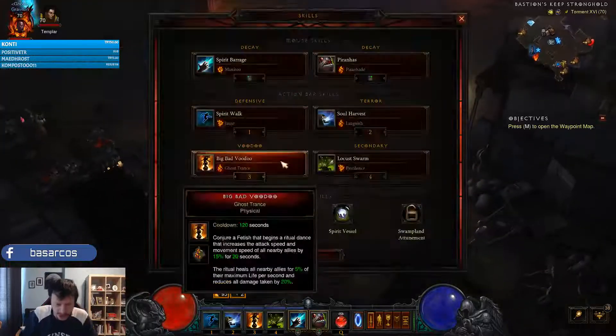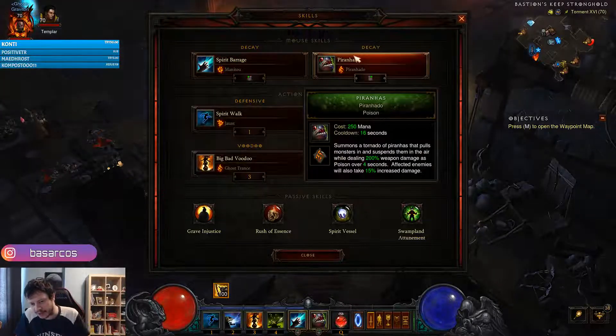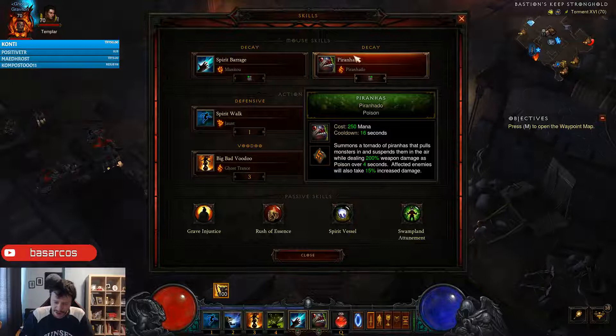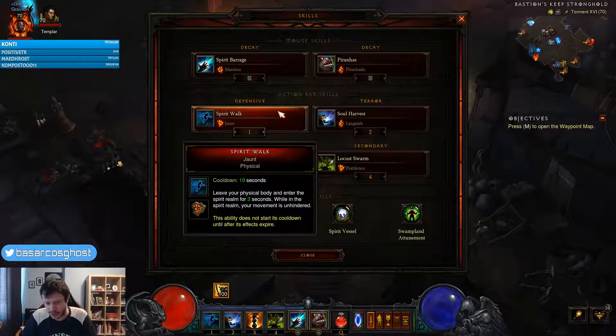For skills and passives: Spirit Barrage with the Manitou rune is our main source of damage. Piranhas is a classic for all Witch Doctor builds — it gathers enemies so the Spirit Barrage explosion affects them all, and they also take 15% increased damage. Spirit Walk is our mobility skill; we use the Jaunt rune which extends the duration from 2 to 3 seconds.